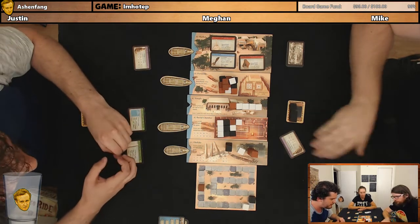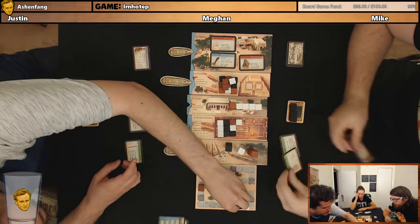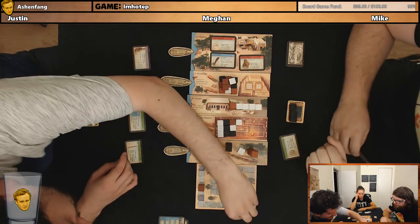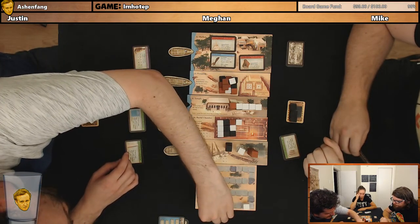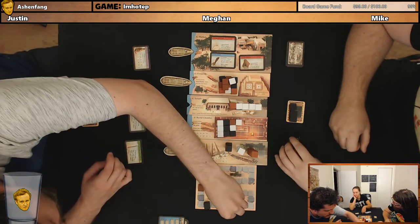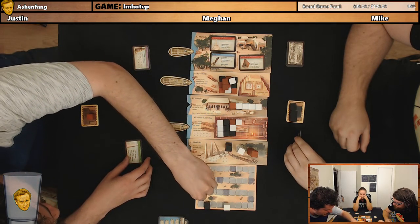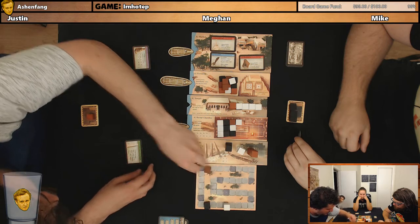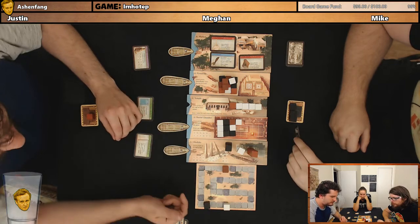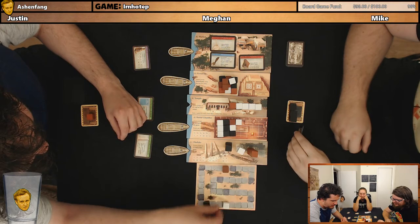We'll start with Mike because he's in last place. Braille chamber — three points. Temple: one, two, three, four, five — that's beautiful, it's nice to look at. And then Megan gets three points. I'll get four points. And then three points, so Justin has four points. Final score: Megan has thirty, Mike has thirty-three, I have forty-four.